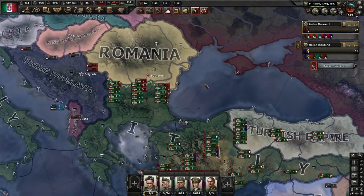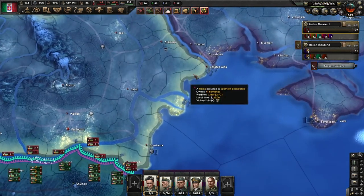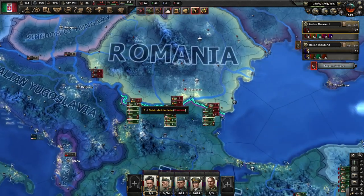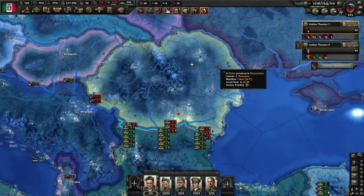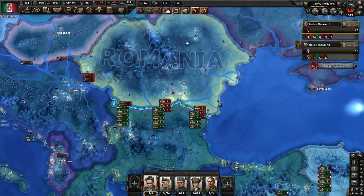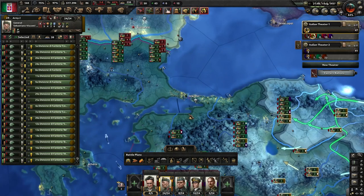Now it's Romania. As for Romania, we want to go with another naval invasion. We'll start a naval invasion from Istanbul and attack the northern coast of Romania. The idea is to keep them busy on the southern front and open a new front in the north, using the usual tactic. If our collaboration government can be finished before that, even better.